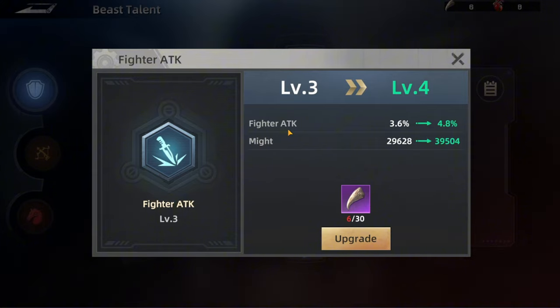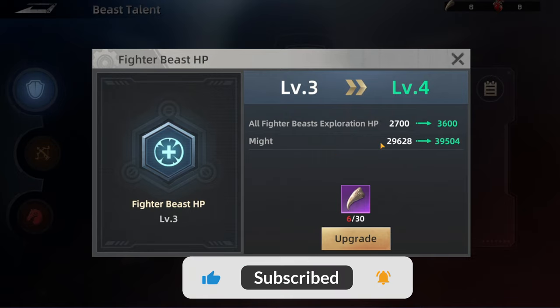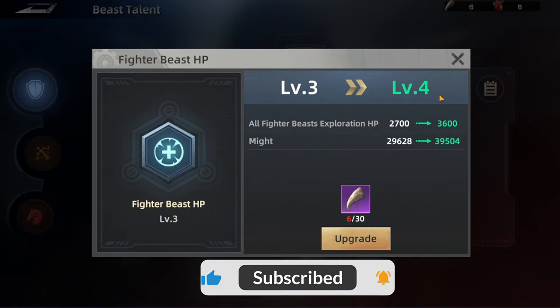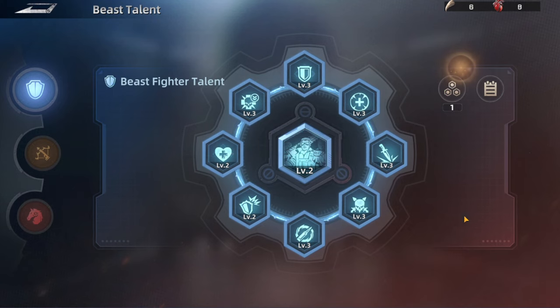This one here is focusing on the troops fighters by increasing a percentage of their attack. For me personally, I truly love having stats that include a percentage and not a flat number. If we check here for the HP, it's increasing just 2700 HP — but if it's a percentage, I look at it as extremely better than just a flat number.